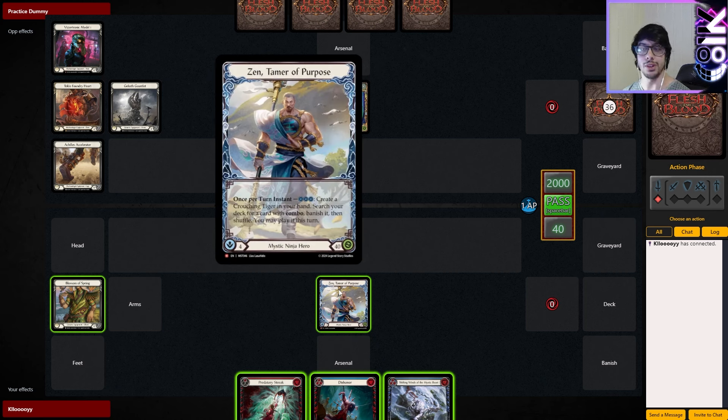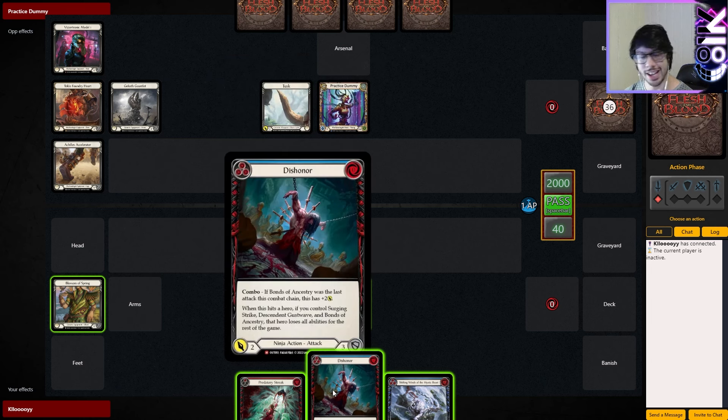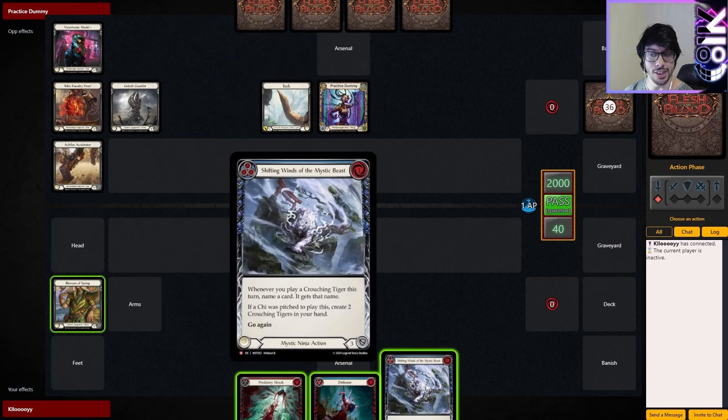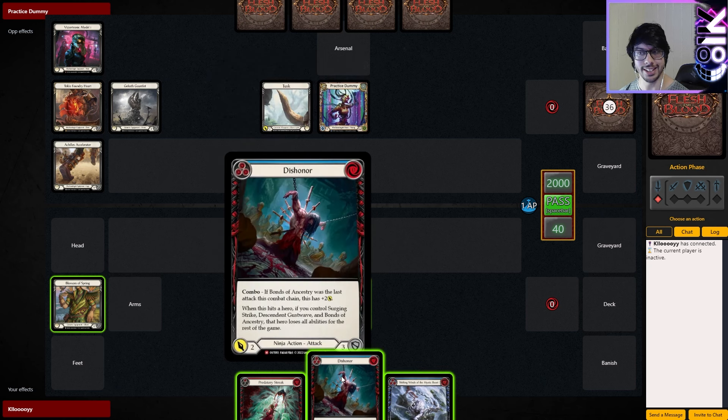We can play one, name it Serving Strike; play one, name it Descendant Gustwave; name one Bond of Ancestry; play Dishonour. But that is the simplest form — it's not the most insane form. If we had Chi, we could Zen, create a Crouching Tiger in hand, and search our deck for a card with Combo, banish it, and have it ready to play. So this in hand with a little bit of Chi — whether that Chi goes into this to generate two Crouching Tigers or it goes into Zen — makes Dishonour super easy to pull off.